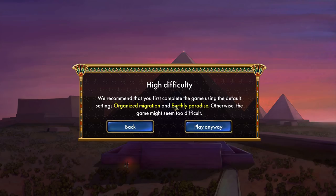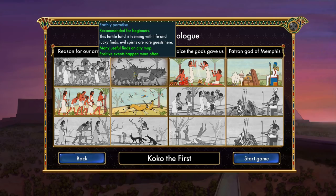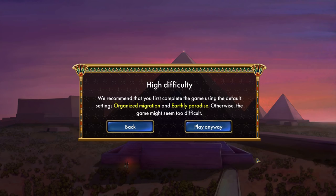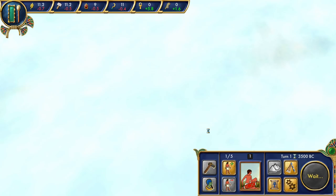High difficulty — the game recommends completing it first using the default settings like organized migration and Earthly Paradise, otherwise the game might seem too difficult. I think I'm fine with this. I'll play anyway. It might be hard, but I played strategy games before and we chose a higher difficulty, so it shouldn't be too bad, right? We'll see.